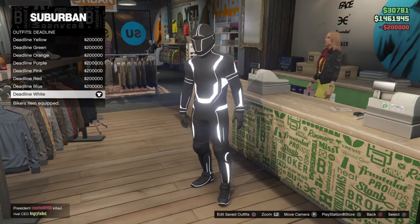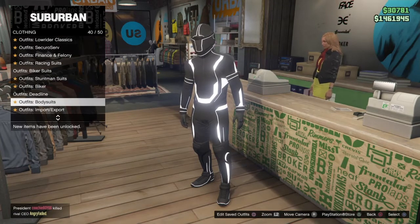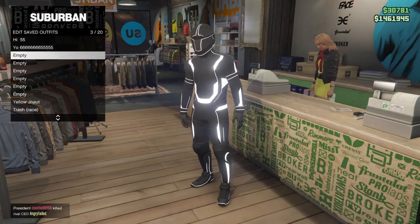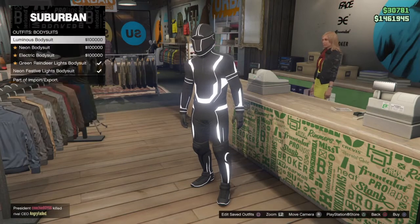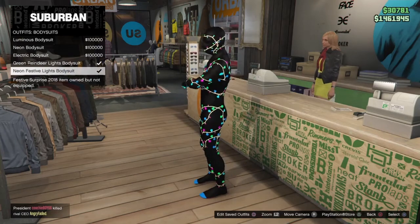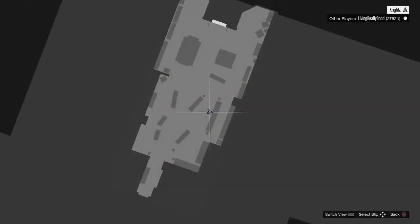After you do that, just save the outfit. You can put it in any slot, it doesn't matter. Then go back and go to Deadline Luminous Body Suits. I'll get the Christmas one because they're free, so put that on.